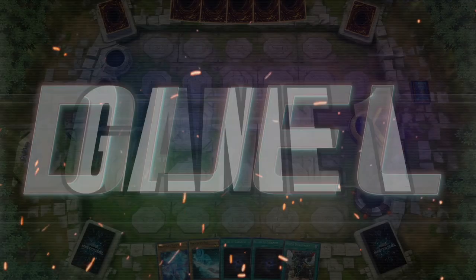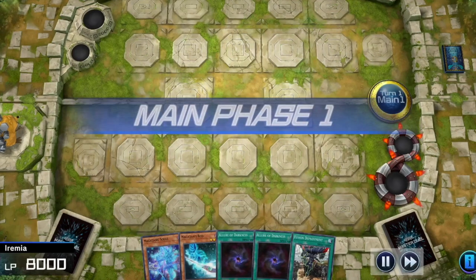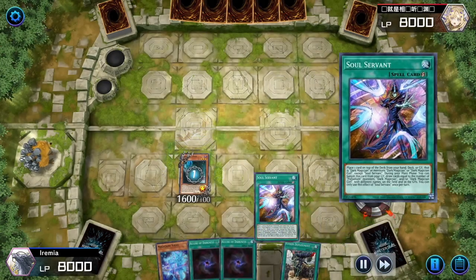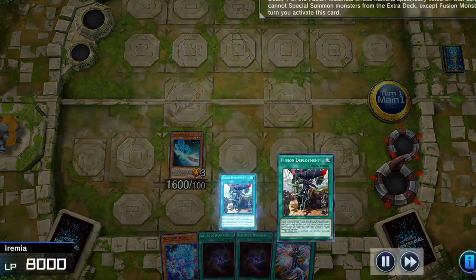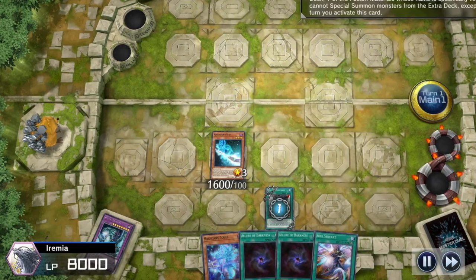Game 1. We have a few ways to draw some cards and we can get out a Dark Magician. So, summon Magician's Rod, search Soul Servant. Soul Servant can place any card that mentions Dark Magician on top of the deck, and then draw that card if you have a Dark Magician on field or in the graveyard. Next, we'll activate Fusion Deployment, which lets us summon a Dark Magician by revealing a Fusion that mentions him.